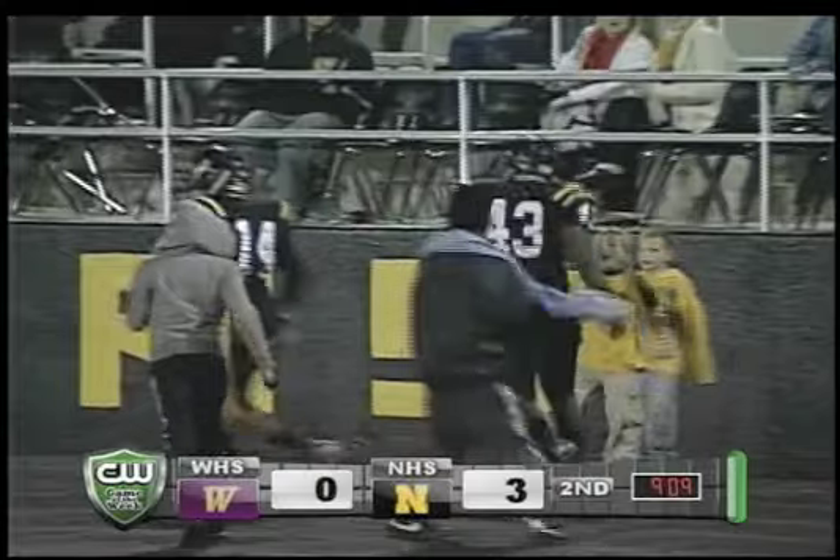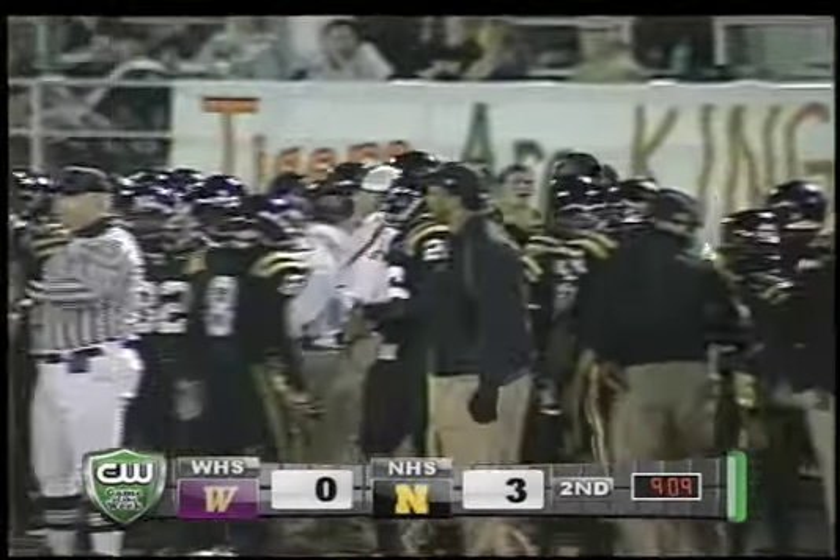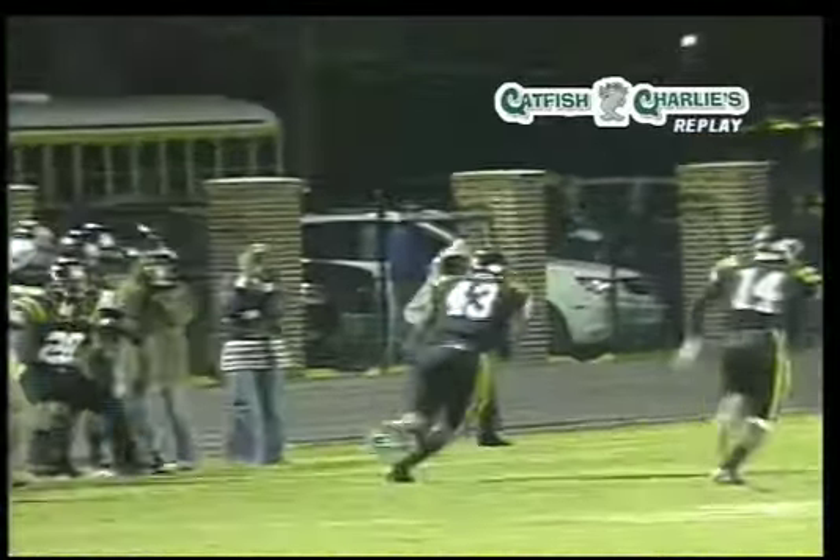Big play by the 5'9", 220-pound junior. You tell your quarterback: don't make bad plays. If you see things are going horribly wrong, you want to get rid of the football. That time the quarterback rolled to the right, trying to get the ball out into the flat zone to one of the wide receivers, but he didn't get enough on it.